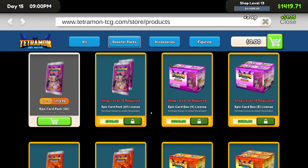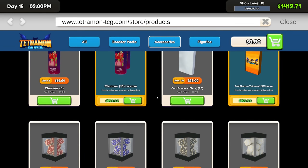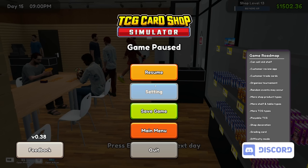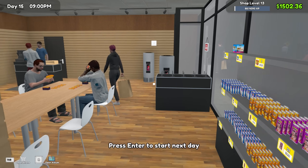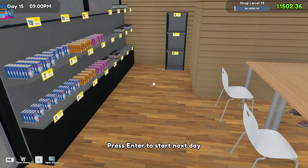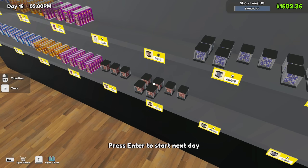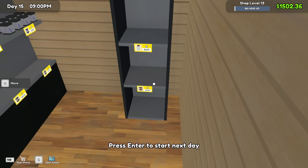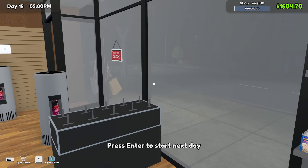We have officially hit shop level 13! What did that unlock? I think it was the big warehouse shelf — yes, the big warehouse shelf. That's all fine and dandy. We made a decent profit today, sold all these cards — good chunk of change. We sold a decent amount of white dice, a couple blue dice, reds, sleeves, stinky spray, and a whole bunch of boxes too. Holy moly, that is awesome!